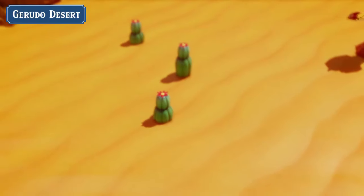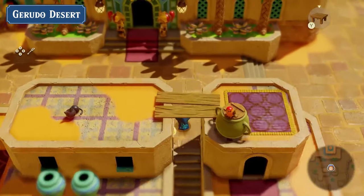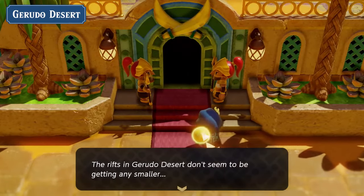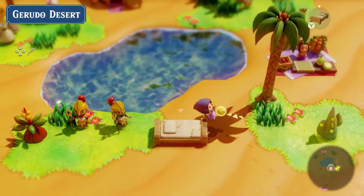The Gerudo Desert consists of scorching dunes as far as the eye can see and is prone to frequent sandstorms. That's no problem for the women of the Gerudo tribe though. There are many ruins full of mysteries here, and an oasis — a great place to relax.